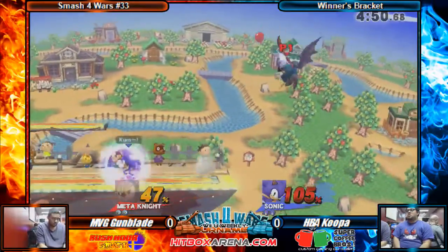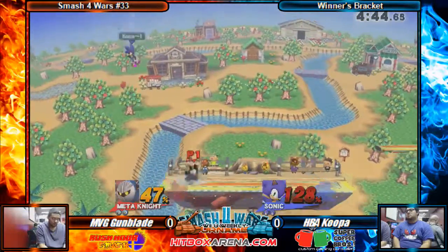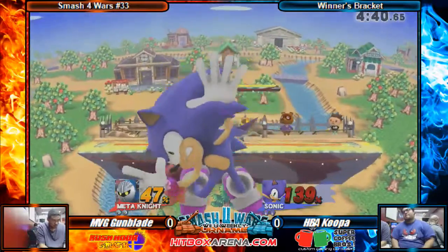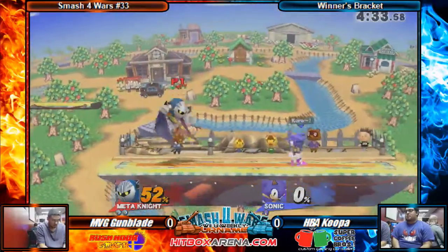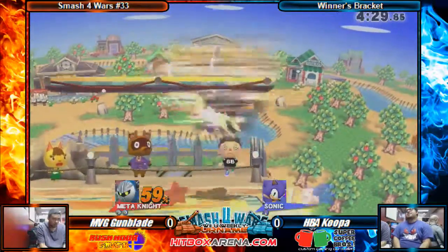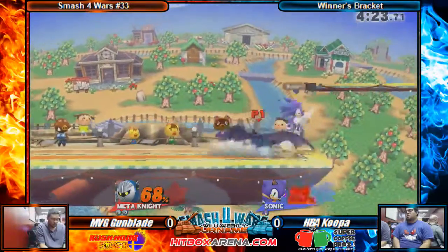MPG Gumblade is racking up a lot of damage, has Sonic at 100. Oh my gosh, 105 to 130% is a lot of damage, and that up smash is going to do it. Using that neutral B to try to get the homing attack damage — I don't know why he did that, that's going to cost him a stock right there. The bounce up from the stage is quite predictable, slow, and laggy, and it puts you in a perfect place for a Meta Knight up smash to close things out.